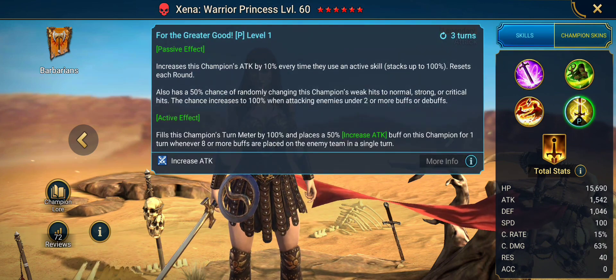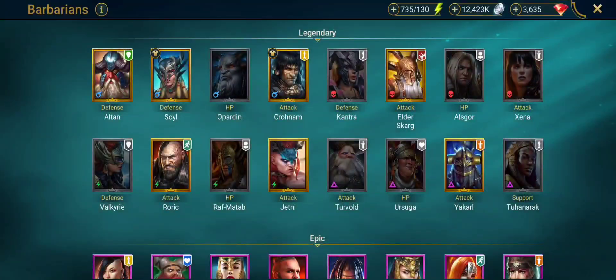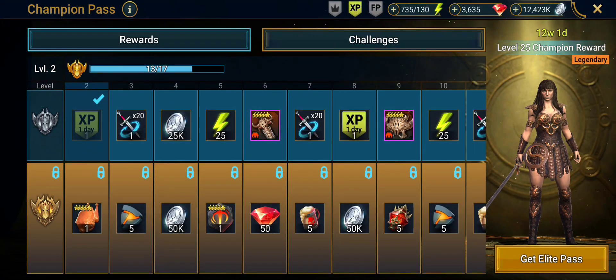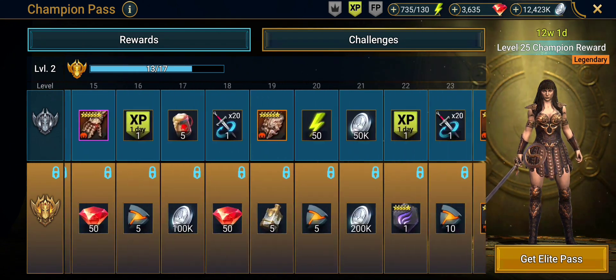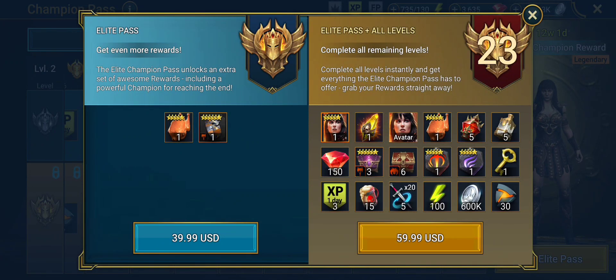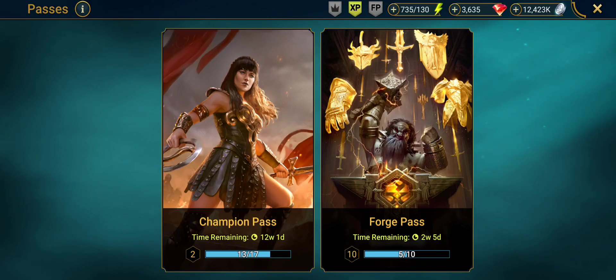Her kit altogether is very strong — she's going to hit hard and she's going to get turns. Looking at the renamed battle pass, now called champion pass, you have to pay for the elite pass to get her. She's at the end of the paid rewards. She costs $40 if you're willing to wait, or $60 if you want her right now. Is she worth it? $40 or $60 for a legendary — if she makes a big difference on your account, yes, she's worth it. If you don't spend, obviously not. If she's not a big difference maker, maybe she's not worth it.